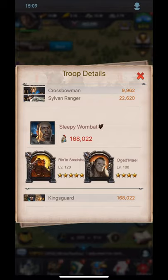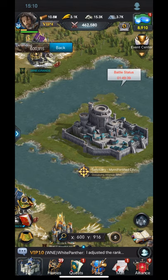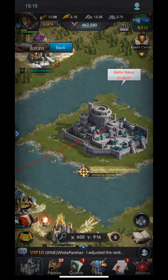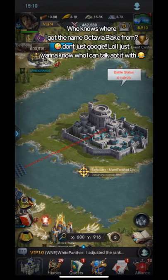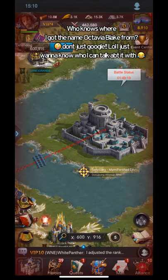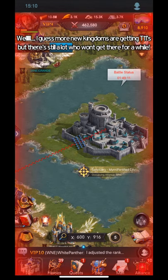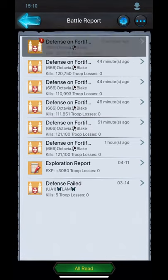We're going off Sleepy Wombat's stats: Steel Shaper 120 and Ogid 100, his best heroes right now. Your second partner, if they're in the same alliance, has to exit the alliance and join a farm alliance or different alliance to attack you. Octavia is attacking me using the T9 army castle. When the attacker marches, have them send no heroes - you can go back and forth hitting each other or do it with no heroes like I do.